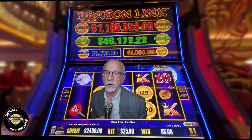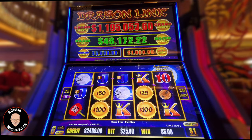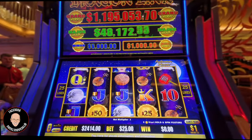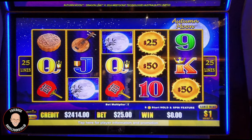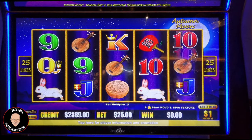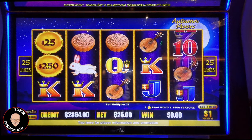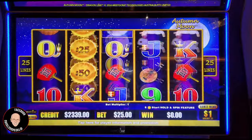Now this is a $25 minimum machine at $1 denomination. I noticed the major here is at $48,000. I figure, hey, I wonder if tonight's my lucky night. We're about to find out. As you know, Auto Moon — we need three moons or six of those balls. At $1 denomination, the mini is at $1,000, the minor at $5,000, and that major, as I said, it's at $48,000.